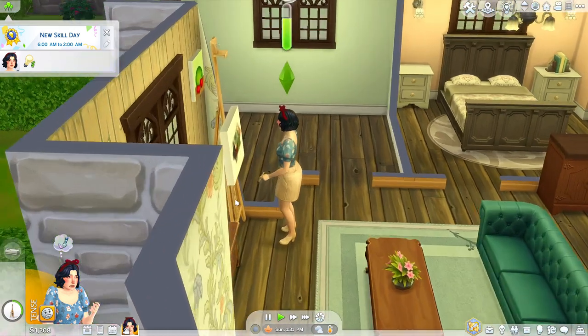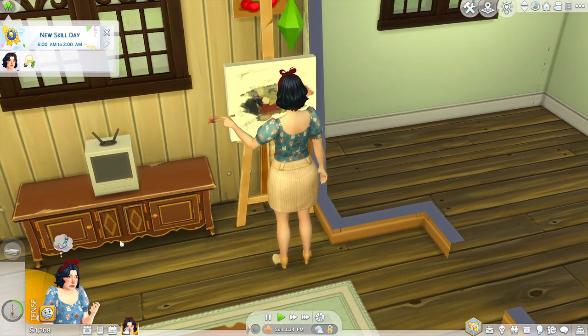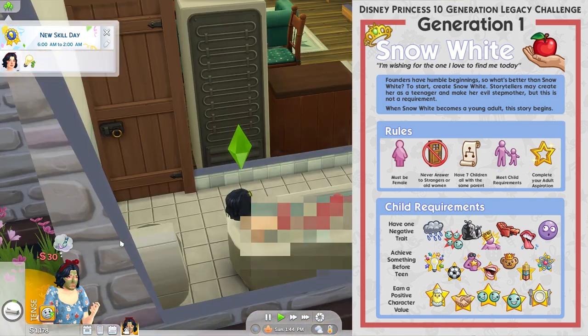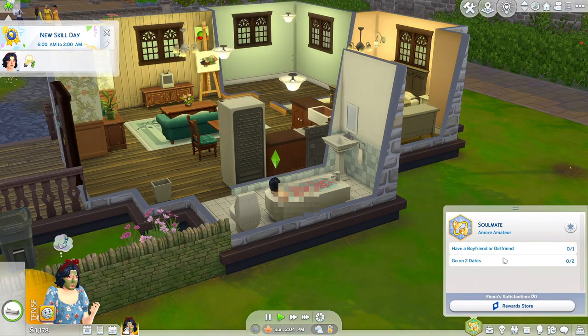I've added my own rule that we have to complete the original adult aspiration for each princess. Each of the seven children has to have at least one negative trait. They also each have to achieve something before becoming a teen — maxing a toddler skill, getting all threes, completing a childhood aspiration, or getting an A in school — and they have to age up with a positive character value.